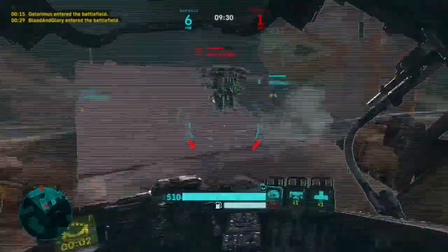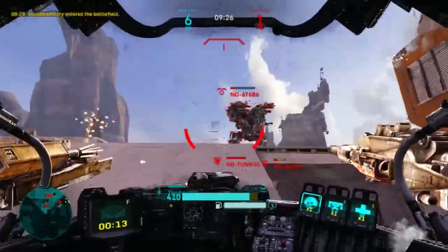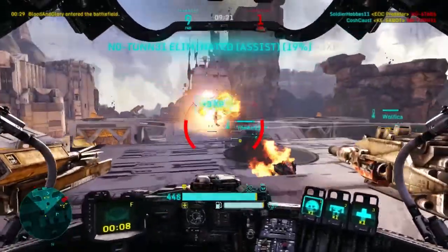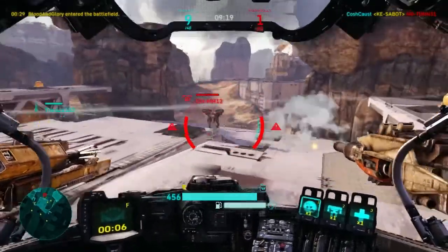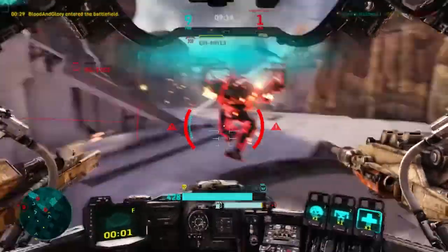To quickly go over what you're seeing on screen — that's the ability called Stalker Mode, which I'll get into a little bit later. First, I want to get into the weapons, which are the EOC Predator and the Breacher — the first weapons you start off with inside the Predator. I'm going to talk about the EOC Predator first.